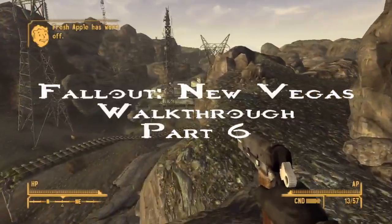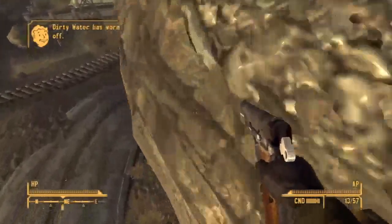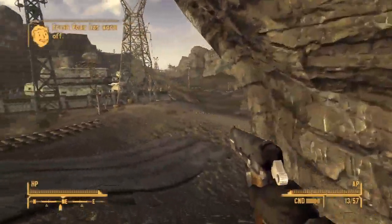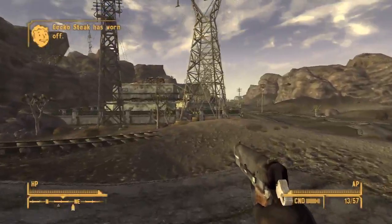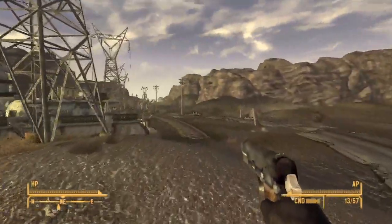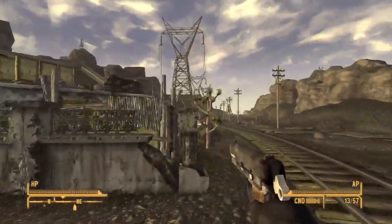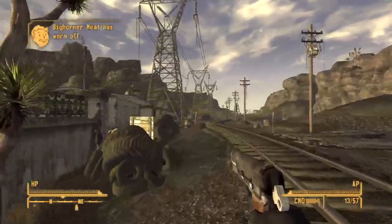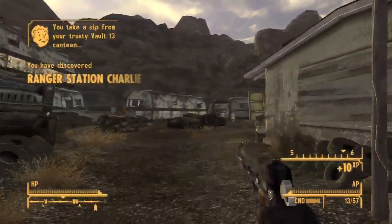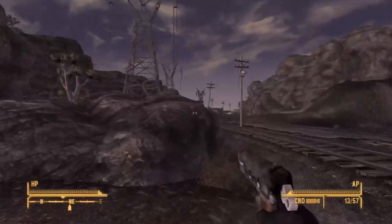Alright, what's up guys, this is Fallout New Vegas walkthrough part six. Right now we're just walking from Nipton towards the city of Novak, continuing the main quest. We just had a little battle between the Legion and the NCR. There's a place here called Ranger Station Charlie — there's nothing there, it was a waste of my time, so I just moved on and I'm going to skip all the footage from inside.